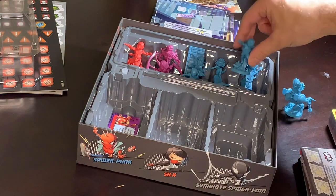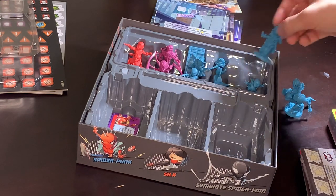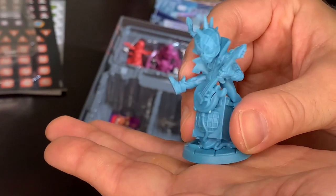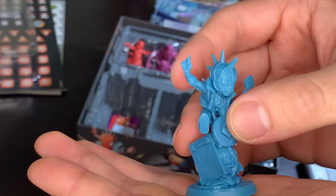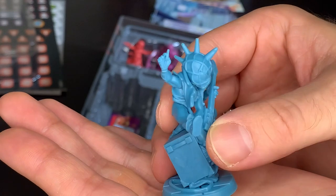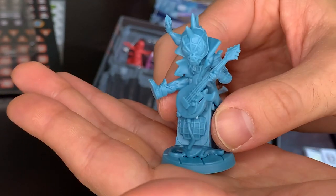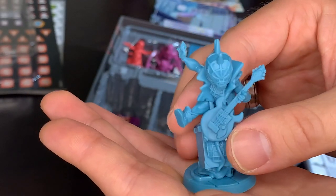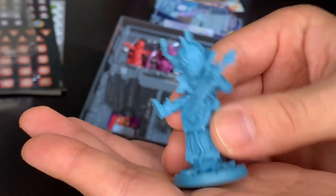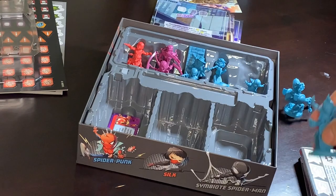Glorious — they got his hoodie right and everything. And at last, we come to — let's be real — the best mini in this box, and that's Spider-Punk. He's got a mohawk, he's got an amp, he's got a guitar, he's making the rock and roll symbol, and there's a little pick in his hands too. Come on! So much fun. Wow, I love it. Do you love it, Spider-Punk? 'I sure do, mate.' Yeah, that's my best Spider-Punk voice.